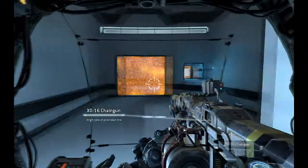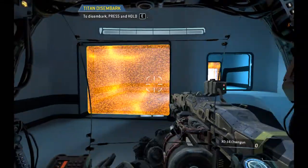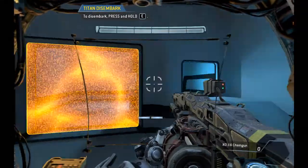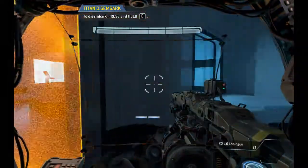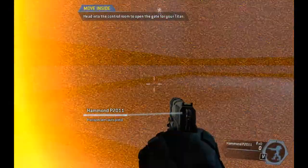Skilled pilots often disembark from their Titans on the battlefield. To continue, disembark from your Titan. Head into the control room to open the gate for your Titan.